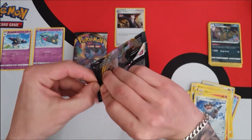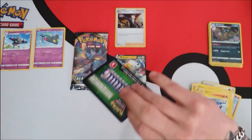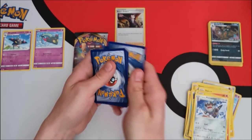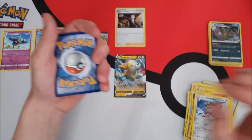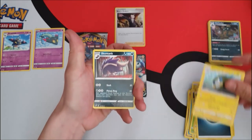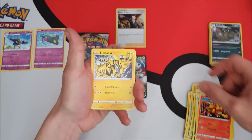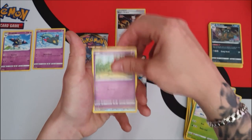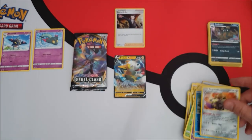Let's get into the three extra boosters now! Can we end on a full art or something? I'd love to get the gold Perrserker card but I know that's probably not going to happen in my first seven packs. First extra pack, lightning: Charjabug, Skuntank, Full Heal, Magmar, Electabuzz, Snom, Natu, Arrokuda reverse, and an Aegislash non-holo rare.